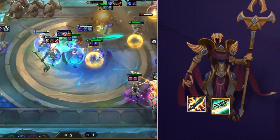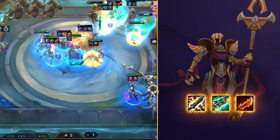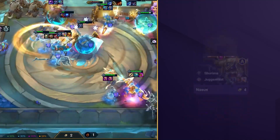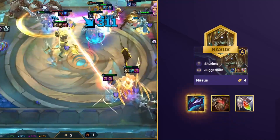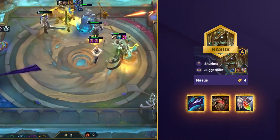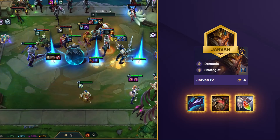When it comes to items, Azir wants a Shiv, a Gunblade, and a Rageblade. And then you can send any AP leftovers to Lux. Send anything defensive to your Nasus with items like Dragon's Claw, Bramble Vest, and Redemption being fantastic choices, and if he's already geared up, J4 can take any of the other defensive items too.